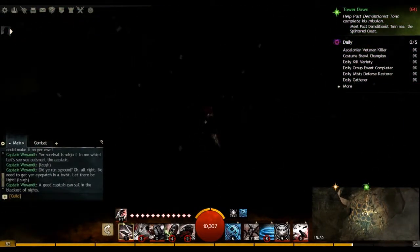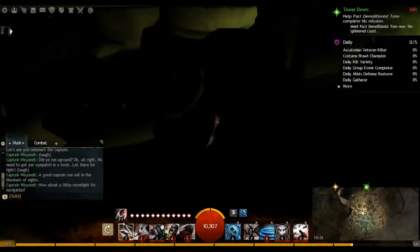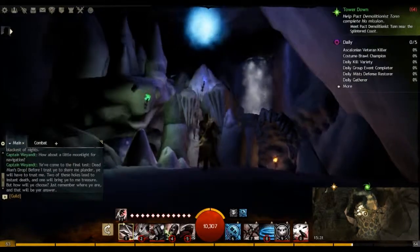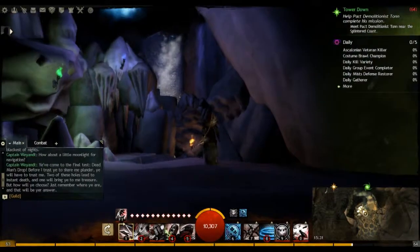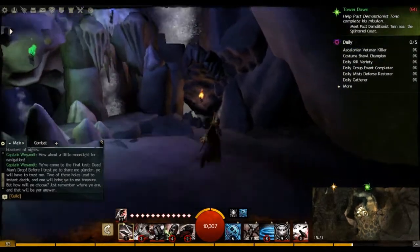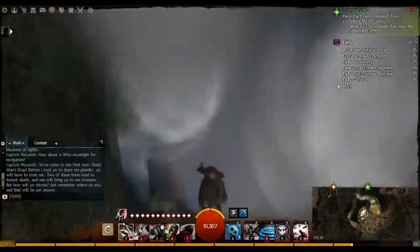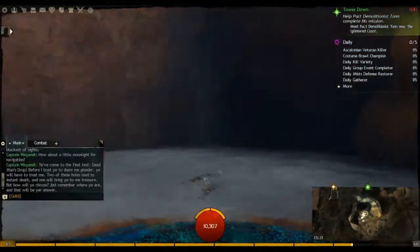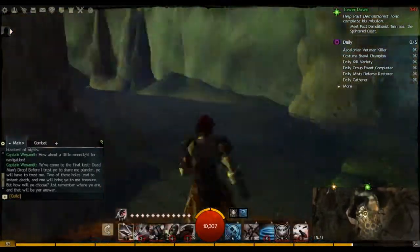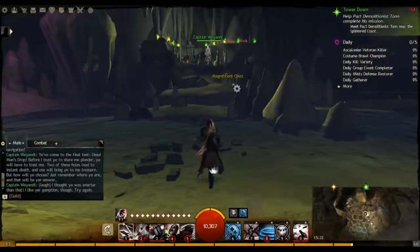It can be very annoying — it just gives you time for one jump sometimes, and sometimes it's a little bit longer light. I did it. Now this is sort of a riddle. He says: just remember where you are, and that will be the answer. As you can see, this rock looks like the one we entered, so we fall down here and you fall in the water. The other parts get you trapped and will let you die, because the water is not deep enough to catch your fall damage. And as we can see, we reached the chest. We done it.